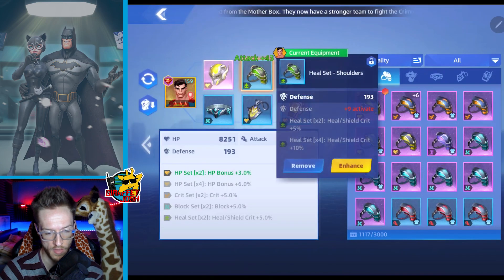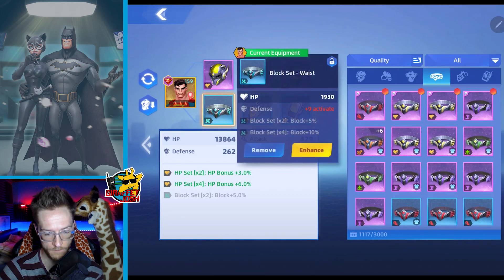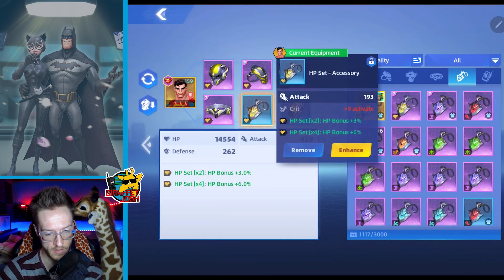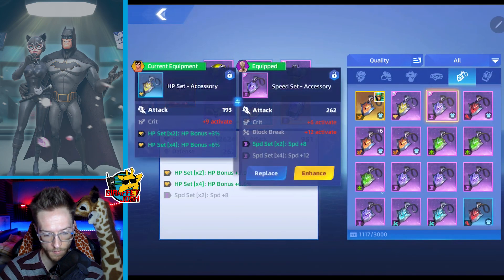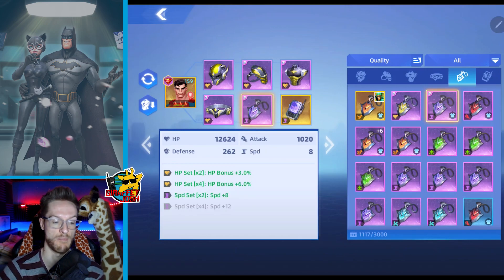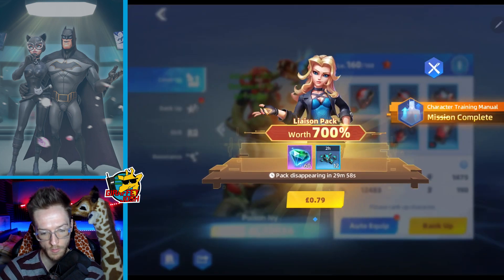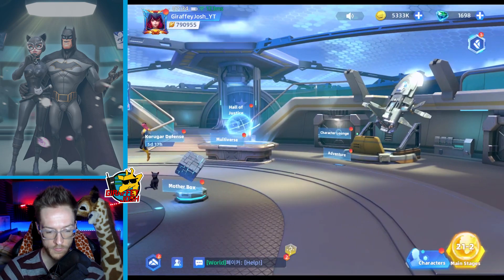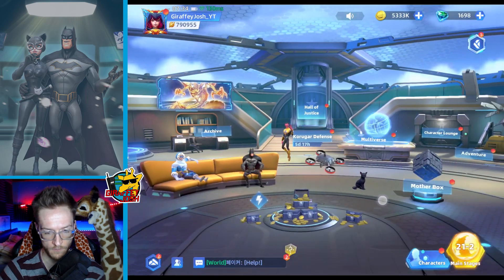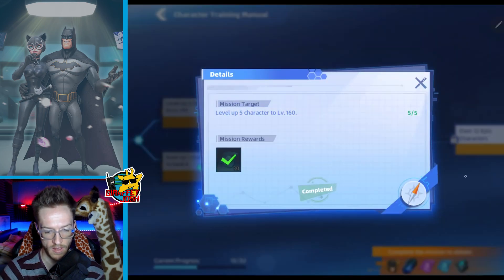We do have an upgraded heart gear piece here, and in here we have an upgraded heart one as well — that puts the four-piece set effect on. For now I might as well just put that one on Superman and pop the other on as well, activating a couple of set bonuses. There's not a huge HP bonus with the speed piece but it makes sense to drop that on Superman for now. I can also finish off Poison Ivy now, bringing all my characters up to level 160 — so we're at a very good start, we're all 160 and ready to go. That's also done my travel guide, and I do have 12 epic characters.